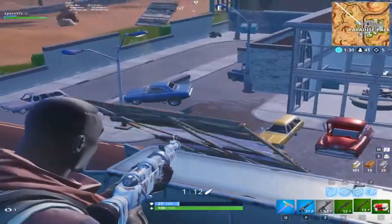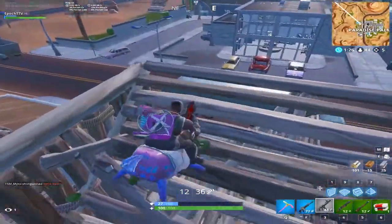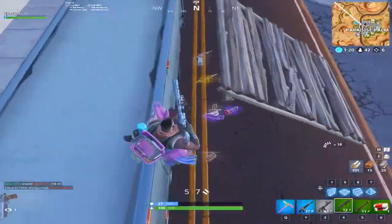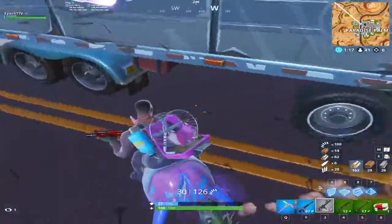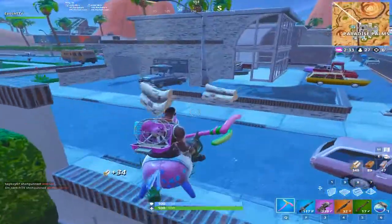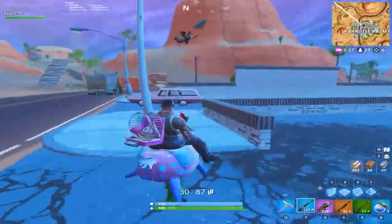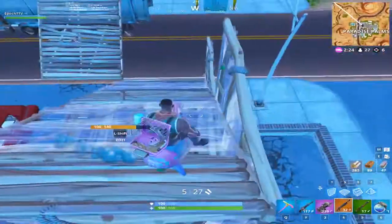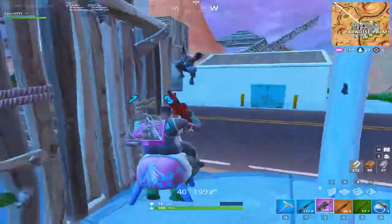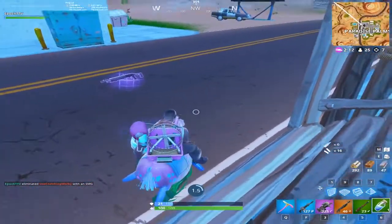KovaaK's FPS Aim Trainer — spelled K-O-V-A-A-K-S — has come into the light recently really just because Tfue basically started playing it on stream to show off how good and fast his aim was, and that's what he's been doing for a while. Another one is a popular flash game similar to Osu called Aim Booster, but instead of being a rhythm-based game, you just click as fast as you can. And finally, there are aim trainers in Fortnite's creative mode, where you slide along a conveyor belt and shoot white boxes.